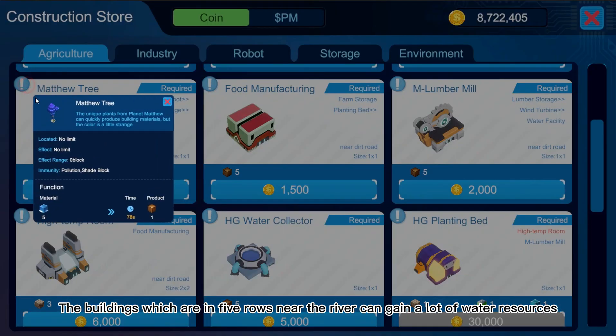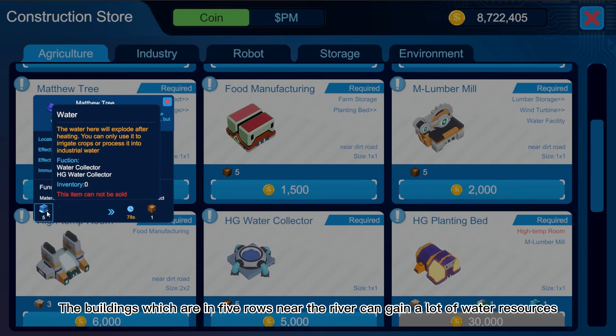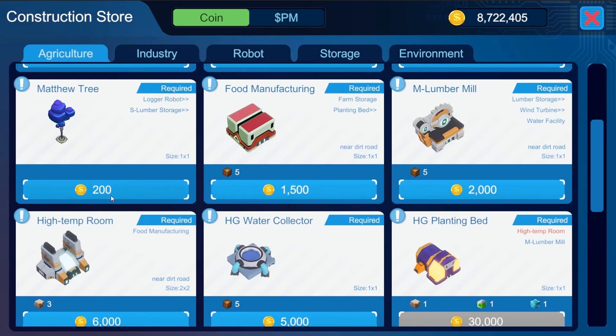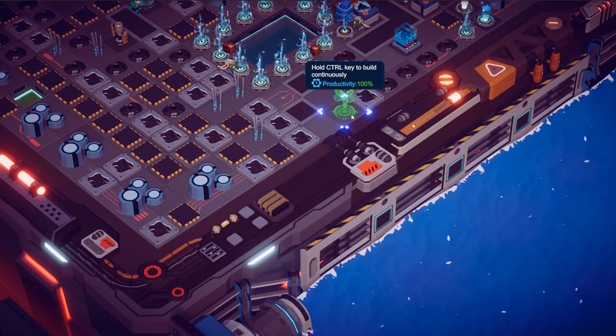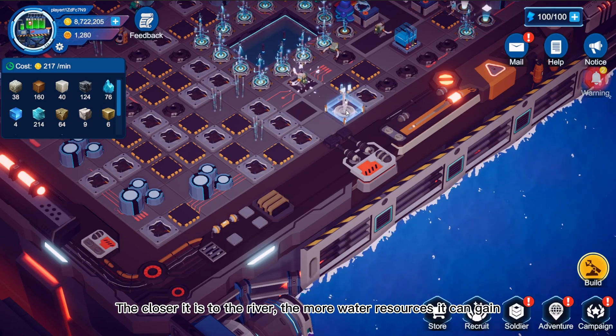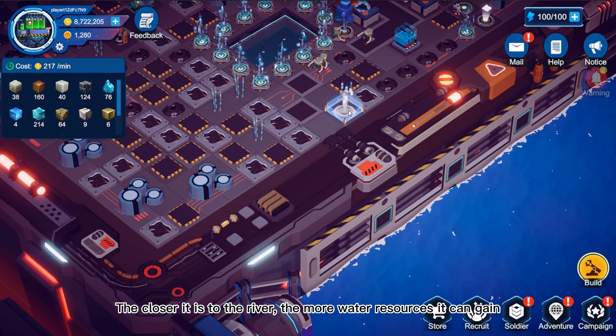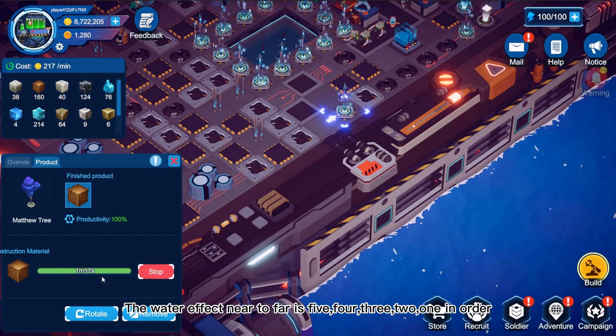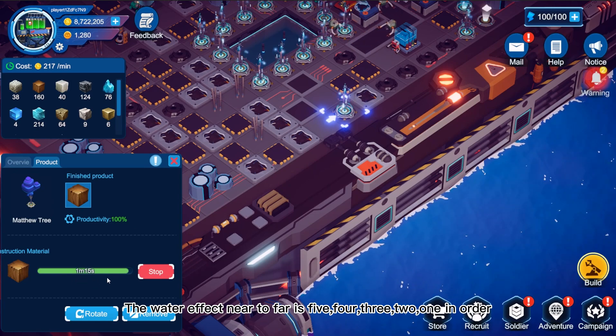Buildings which are within five rows near the river can gain a lot of water resources. The closer it is to the river, the more water resources it can gain. The water effect from near to far is 5, 4, 3, 2, 1 in order.